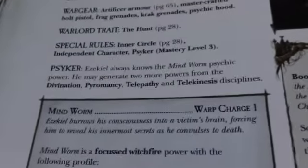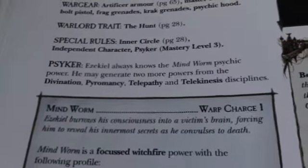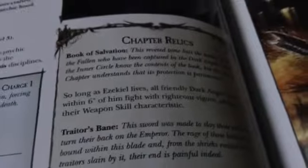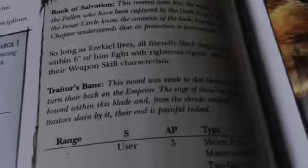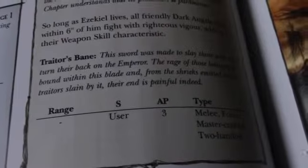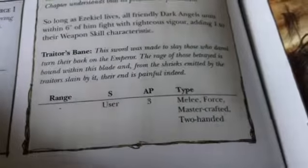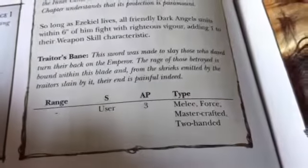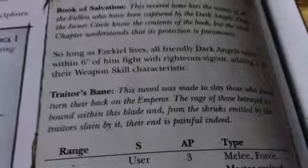He also generates two powers from Divination, Pyromancy, Telepathy, or Telekinesis — you have everything but Biomancy. I like Ezekiel; he's good value I think. He has the Book of Salvation: all Dark Angels within 6 inches get Hatred, plus 1 Weapon Skill while Ezekiel is alive. And Traitor's Bane is just a two-handed AP3 Mastercrafted Force Sword — nothing wrong with that. I would probably not get him into melee though, because most of his psychic powers will be for shooting.